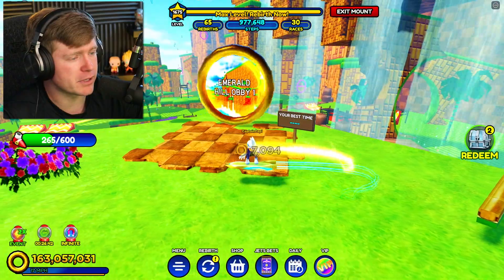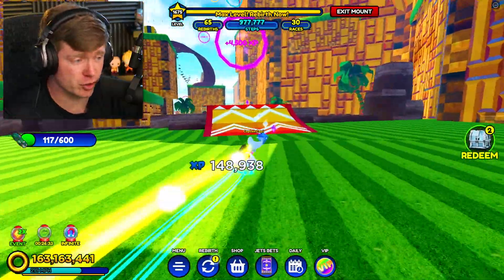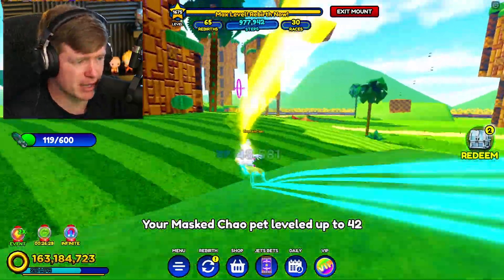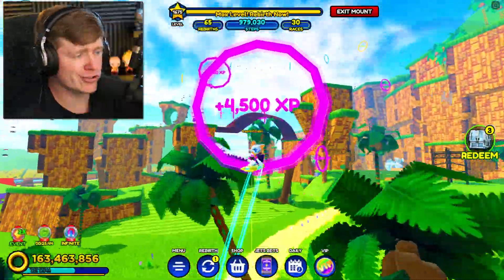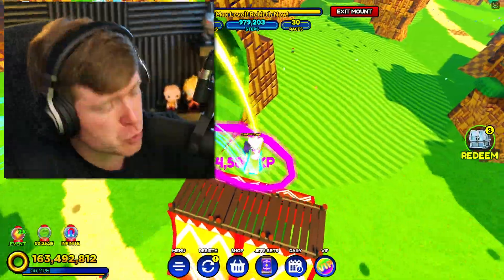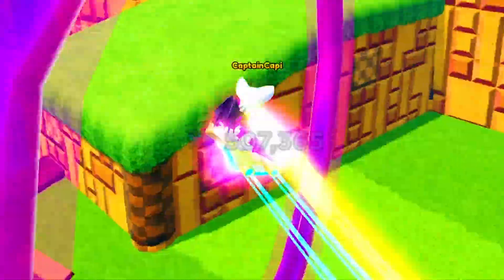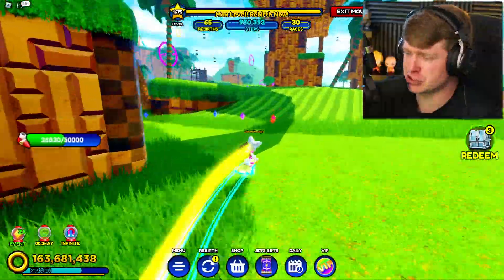Now we are over here on Emerald Hill. Wait - Emerald Hill Obby won. I have not done that Obby. We're going to save that for a little bit later. For right now, we got to do these challenges. I see a bunch of Sky Rings I'm able to hit. So me and Rouge right here are getting the job done. Peep this little Sky Ring bundle we got going on over here - if you just hit this ramp right here, go straight up, and then pull right back, you can hit two for the price of one.